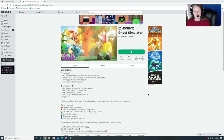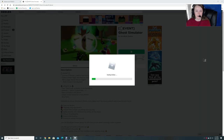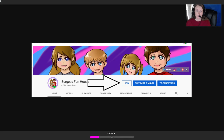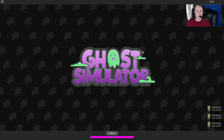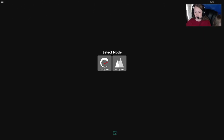Hey guys and Raindrops, welcome back to Burgess Fun House. We are going to do our next egg hunt and we're going to do the Ghost Simulator. We did just open up our memberships on our YouTube channel, so we would love it if you guys would go and become a member to help us continue to create these videos. All right, let's get started.